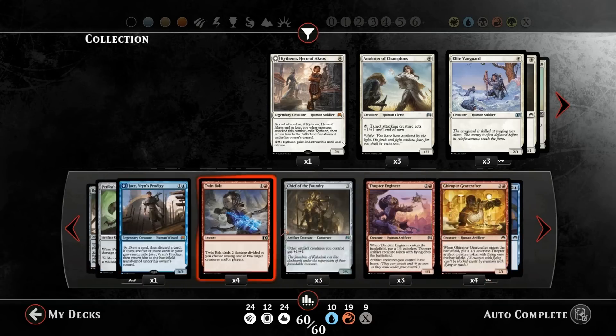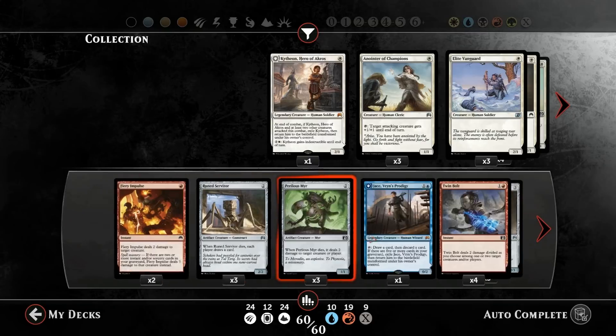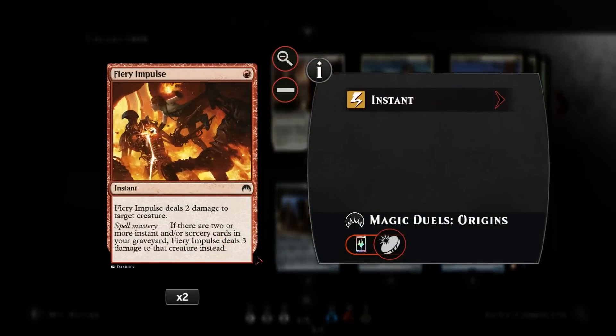And then of course we have Twinbolt, which can also go to the opponent's face, and is also very versatile at dealing with aggressive decks with lots of one-toughness creatures — you can kill two at once. And we have some Fiery Impulses to punish people trying to put enchantments on their creatures. For one red mana we can kill the creature in response. And later in the game with Spell Mastery, three damage is also pretty nice.